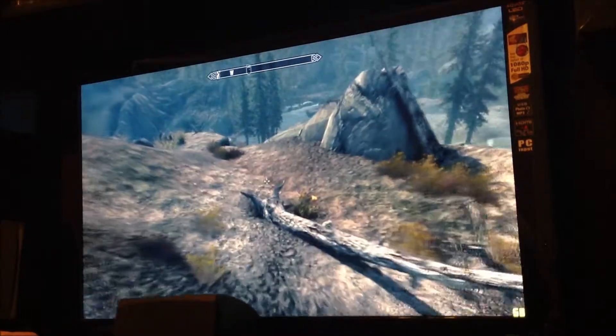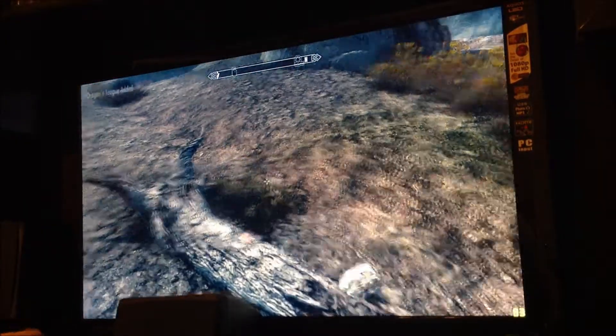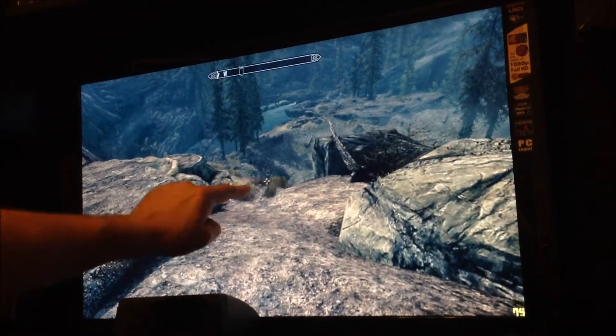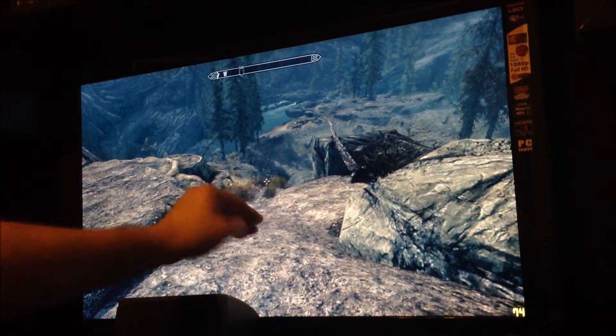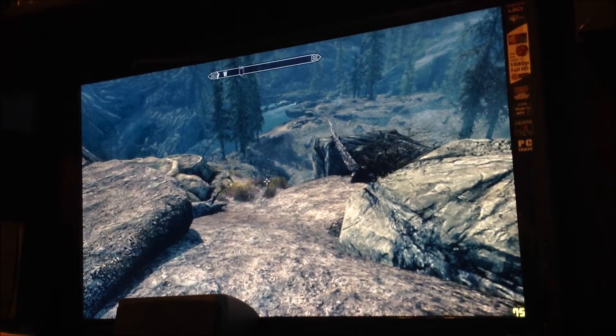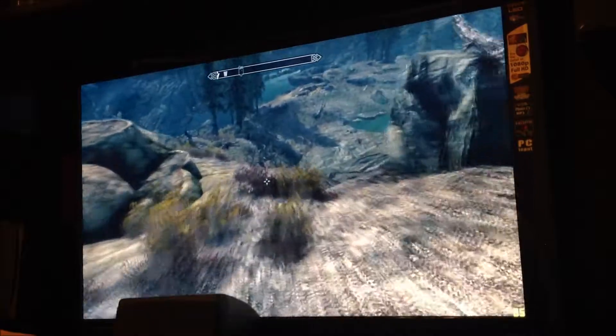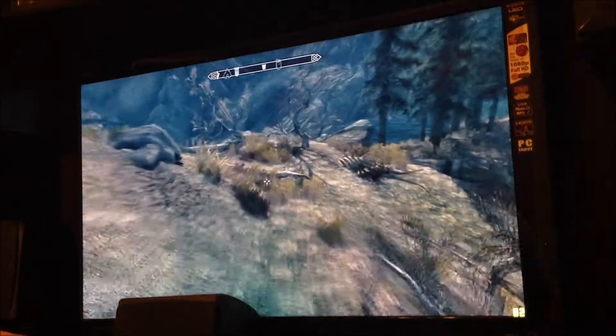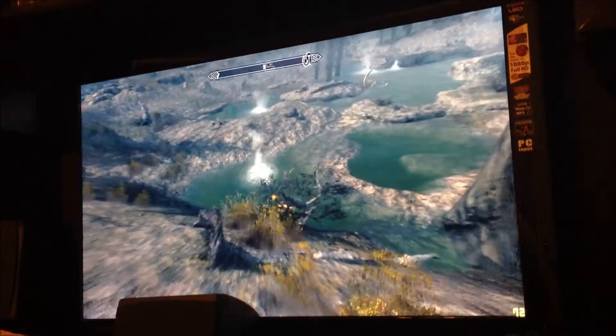What I want to show you too is as I'm walking up, you notice you're not getting as much popping. On the normal settings, I've seen where you're walking and the draw distance — even here, flowers will start popping up as you're coming near them. You're not going to get that as much. You're not going to see anything like that because the draw distance has been expanded tremendously, so it's graphically more taxing on your system.